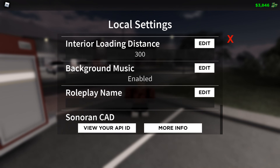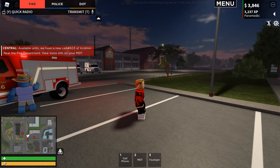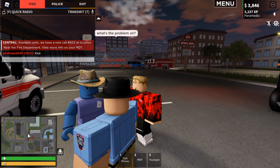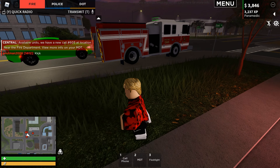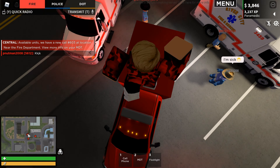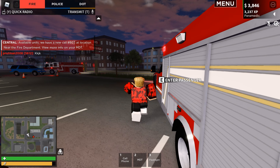One last thing they added in this update is roleplay names. So if I wanted my roleplay name to be 'Fire Fighter' it shows up like that. It won't show for me but you can see it shows their roleplay name and their actual username with a little symbol. That's really cool. If you guys enjoyed this video leave a like, subscribe, all that stuff. Shout out to the developers on Discord - really awesome. They even have the call sign on top and I will see you guys next time, bye!